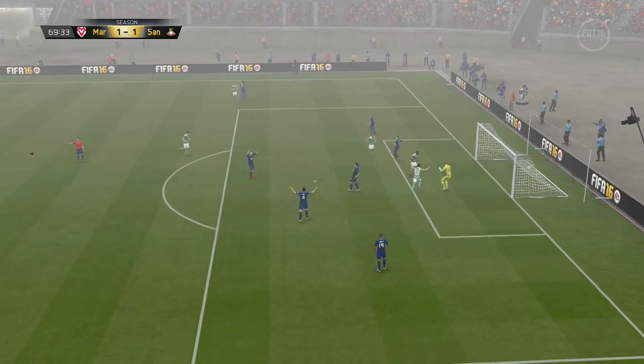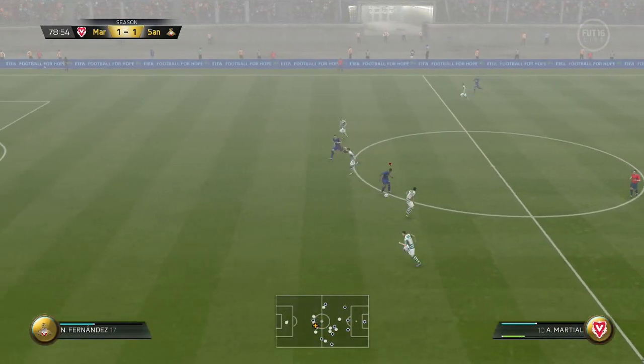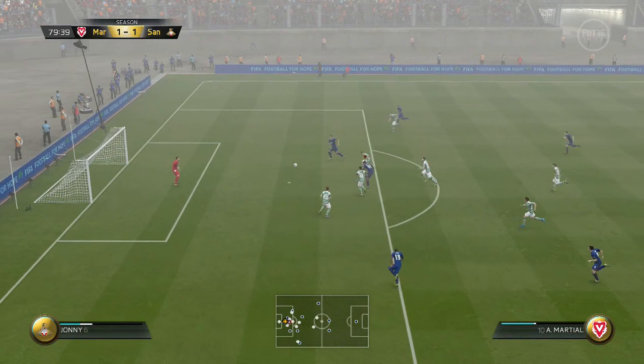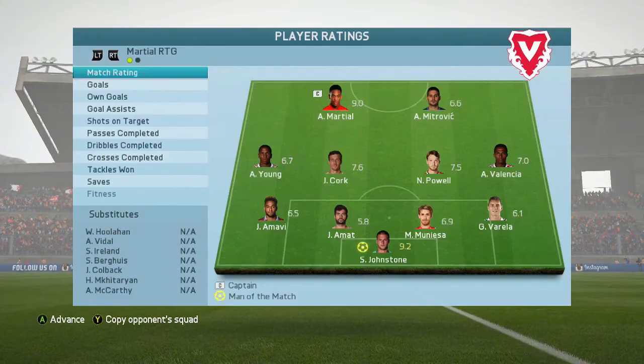He manages to equalise - literally Sam Johnston was really, really good, he got man of the match in this game but he couldn't do anything about that. I pass the ball to Martial, he manages to dribble past a couple of defenders and smashes it in to make it 2-1 in the 80th minute. And that is how that game ends.